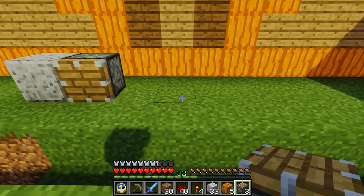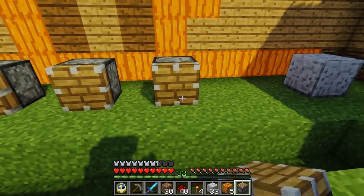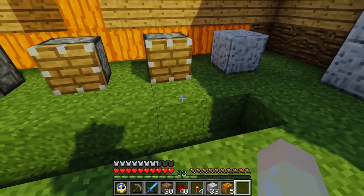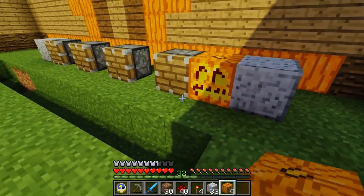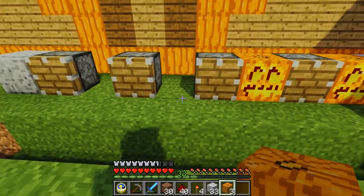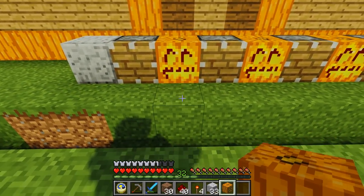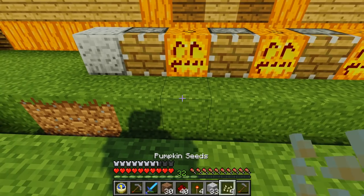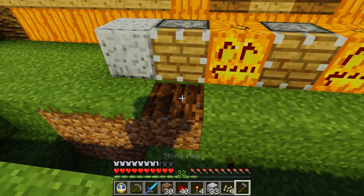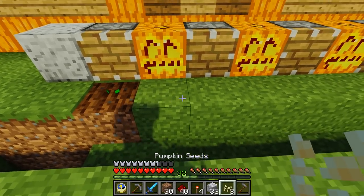So you put a piston there, a gap, another piston, a gap, a piston, a gap, a piston, and then another gap. In those gaps I'm going to put a jack-o'-lantern, because that's where the pumpkin plant is going to grow. We can put our pumpkin down now. Let's get our seeds to the ready and our hoe to the ready. We put our pumpkin seeds there.